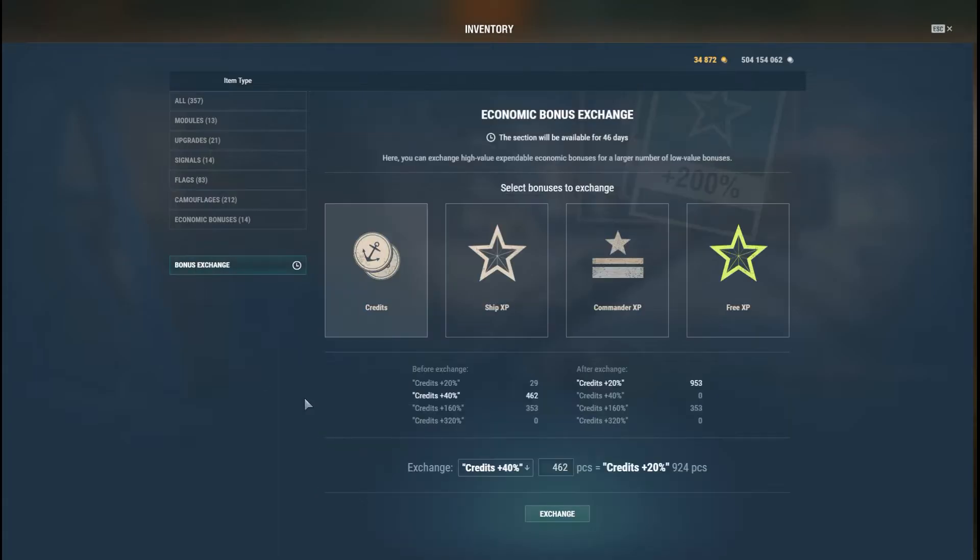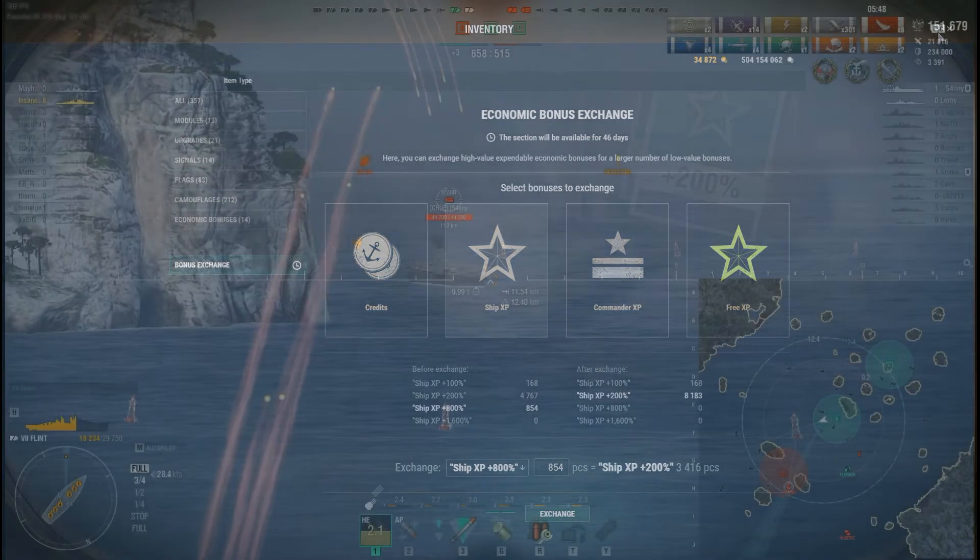Here's the bonus I found completely by accident — it's called the Bonus Exchange. I stumbled into it and thought 'wait a minute.' This is where you can effectively convert credits, ship XP, commander XP, and free XP. For example, I've got 462 and 160 tokens; you can go from 353 to 40% at 1,174 tokens. I've also got 600-plus XP I can convert at 300%. For the free XP — at 7,200 that's not much on its own, but if I downgrade it I get a boatload of credits, which is fantastic.